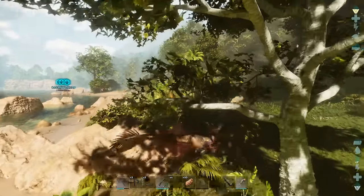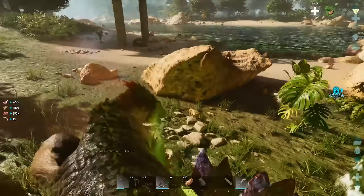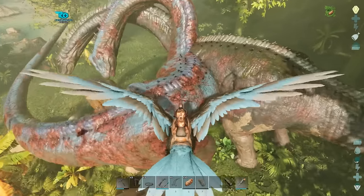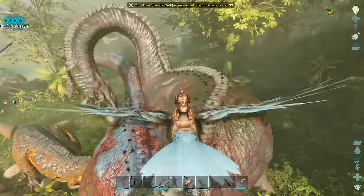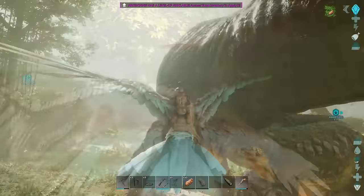Oh great, an alpha! Now for the hardest bit: kill everything around the trap and on the way to the Rex. Otherwise the Rex will get distracted and eat everything on the way to your trap when you're trying to kite it to it. And if it's fighting anything, try and help it out so it hurries it up.